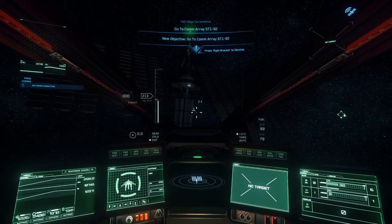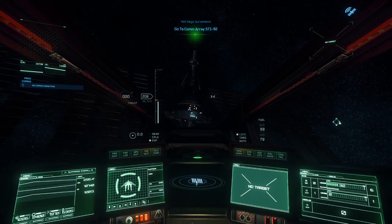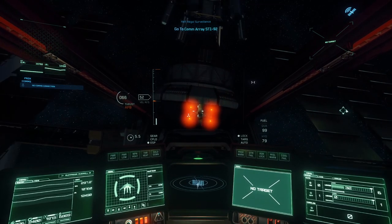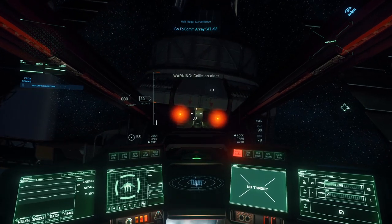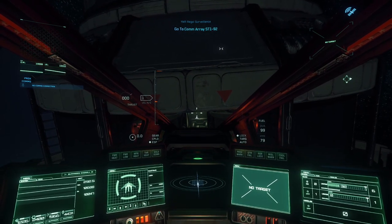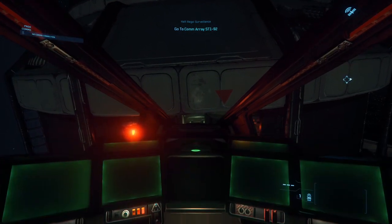Because these missions require you to come to the comm array, this lets you do it relatively safely. Then you're gonna look for these red markers near the top. Position your ship — I'd recommend turning off your engines and then hop out.